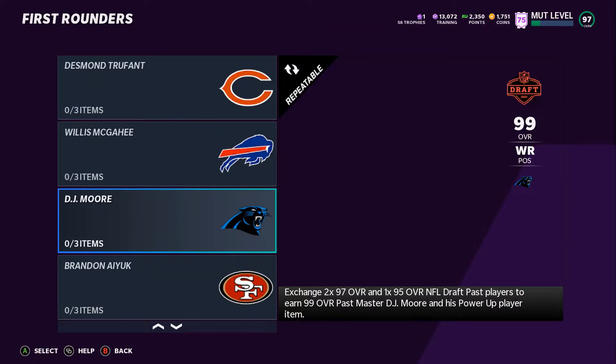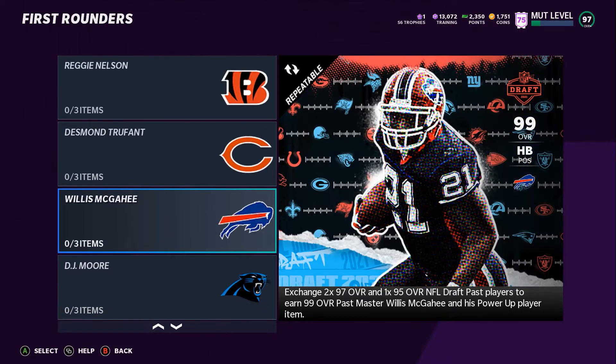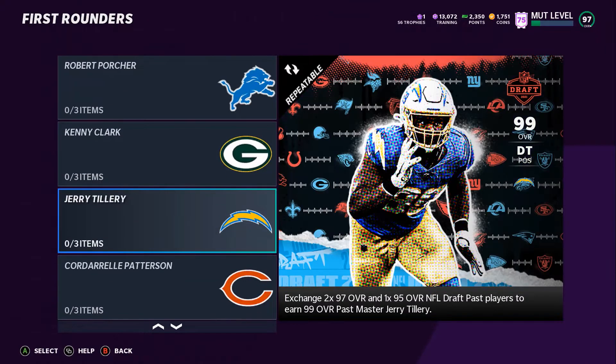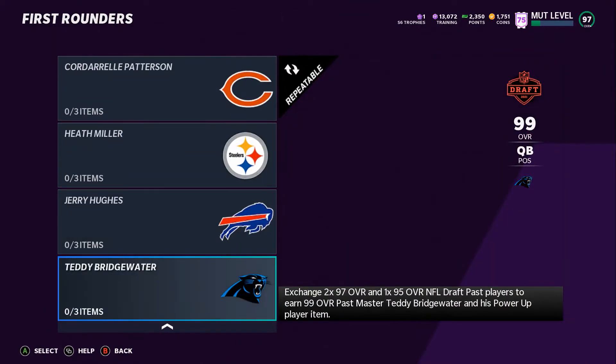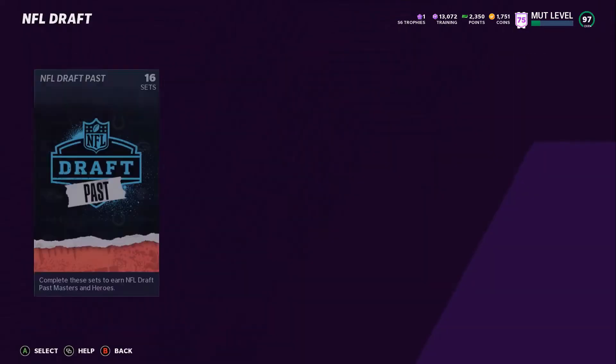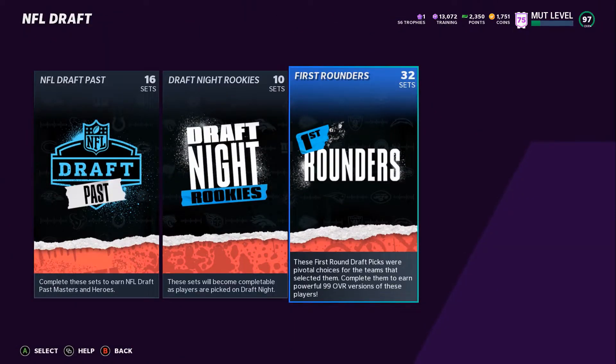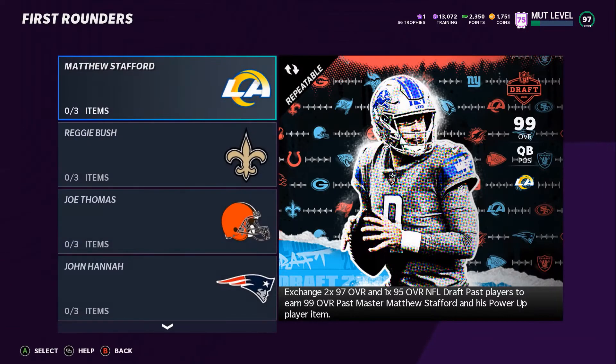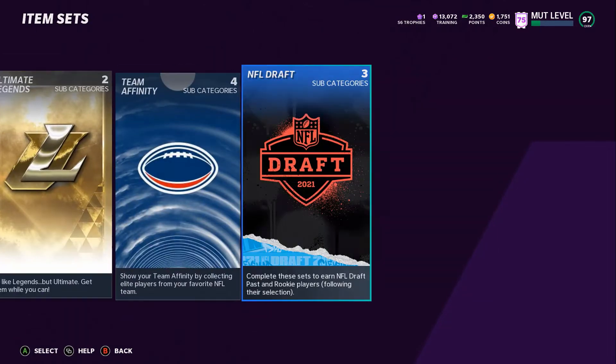But as you can see, there's a ton of good cards. I like this Willis McGahee artwork — that looks pretty badass. Super excited for the draft. It starts in two days and I have no idea who the Cowboys are going to take. As you can see, we finished it with Teddy Bridgewater. So a lot of stuff in there. Let's just go ahead and see the set — 2x 97s and a 95 draft player is what it takes.